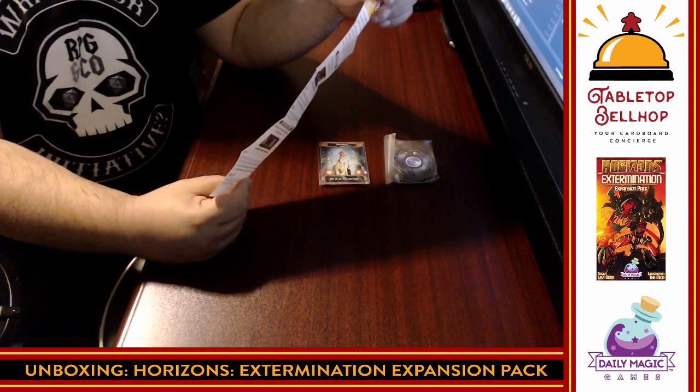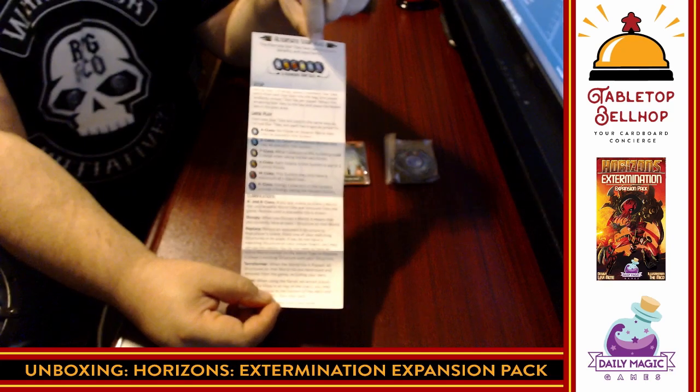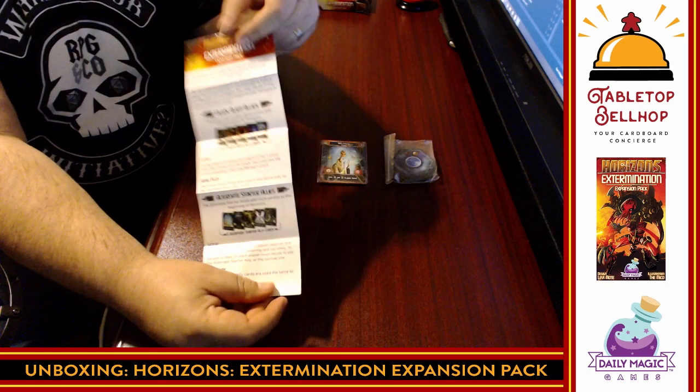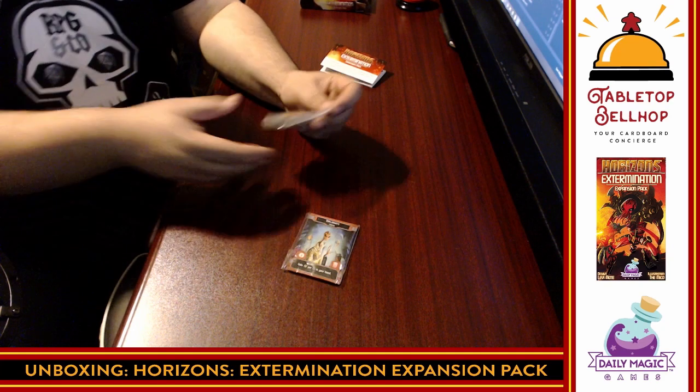And then we have some alternate star tiles — so this is actually a separate expansion. You have two different expansions in here: alternate star tiles and the new Viliox aliens. Each of those is bagged separately, which is a nice touch.